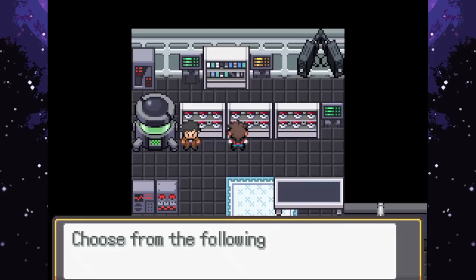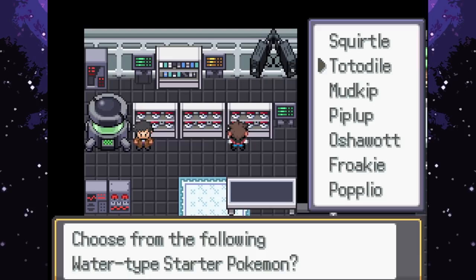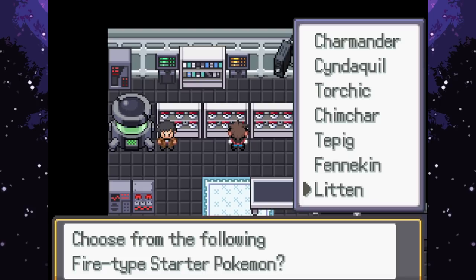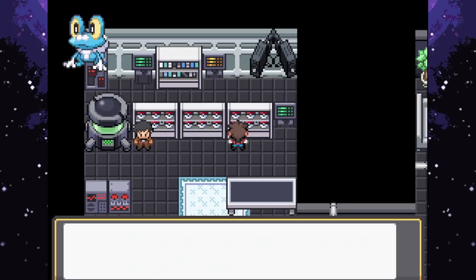Starter selection time - generations 1 through 7 are available. Considering Froakie for Greninja's hidden ability Protean, which could be really nice. Also tempted by Blaziken. It's a hard choice but deciding to go with Froakie - yeah, let's go for it!